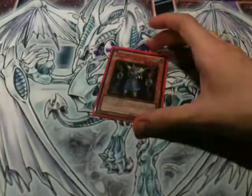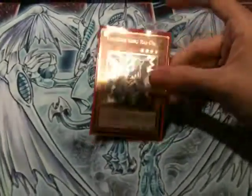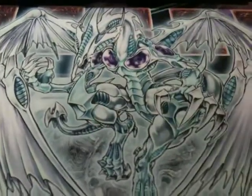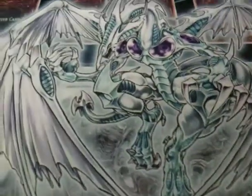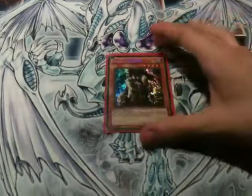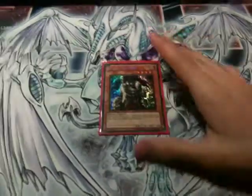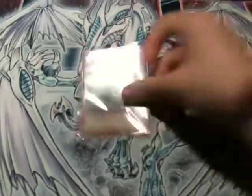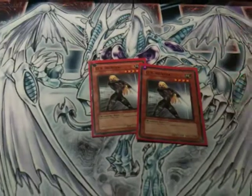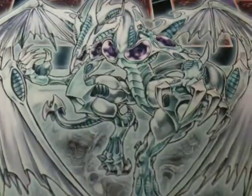Thunder King Rai-Oh — anti-Special Summon, great general anti-meta card. Puppet Plant — again, if something's added from the deck to the hand, you can Special Summon this bad boy. He's got 2,800 attack points, I think — just a really great card to Special Summon out. Skull Meister — anti-Plaguespreader, anti-Glow-Up Bulb, really useful. GB Hunter — anti-Gladiator Beast, just a great card all round. DD Warrior Lady — removing stuff from play, just a general great thing to have around.